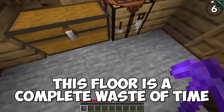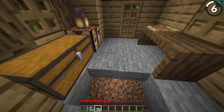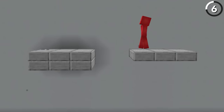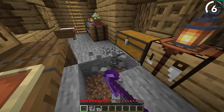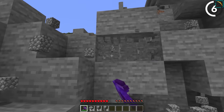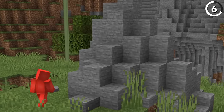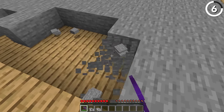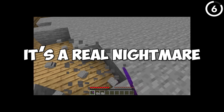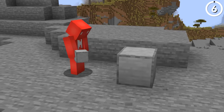This floor is a complete waste of time, because I foolishly decided to make it out of double slabs instead of just a single one — which is not only more expensive but also takes longer to mine. Even with an efficiency five pickaxe and a haste two beacon, the stone should be instantly mineable, but since we made this out of double slabs, it's not. You should never use a double slab where a full block does the same job.